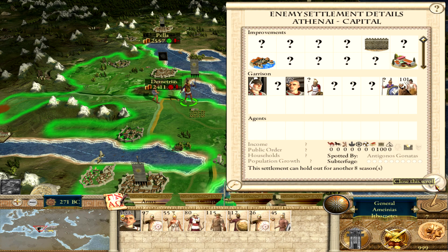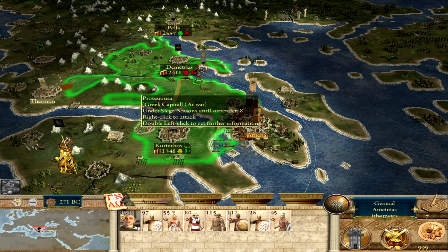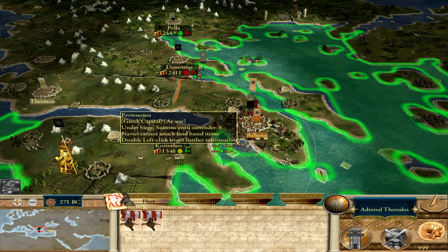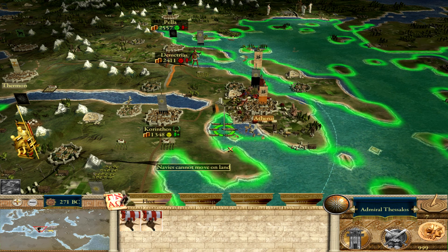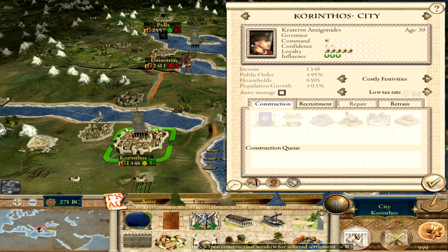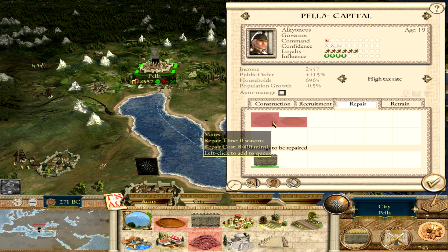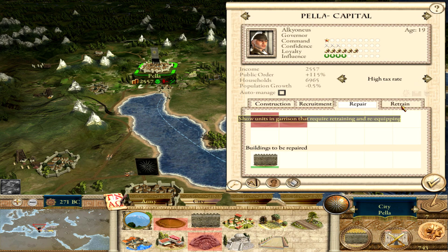I do not know what to do - whether I should challenge them or just wait until they yield, until I'm able to take the settlement without a fight. We are blockading the port and also blockading the settlement. They've given us some money - this is the first time in ages that we have some money. So we're going to invest it all in Pella. We can barely fix the walls.